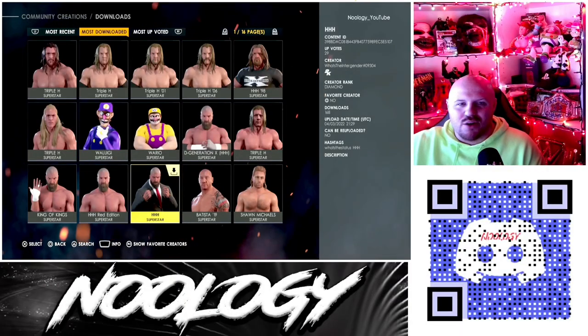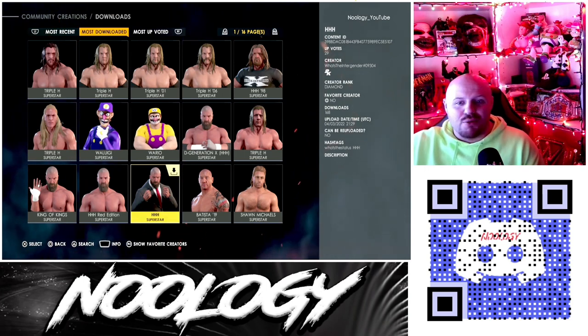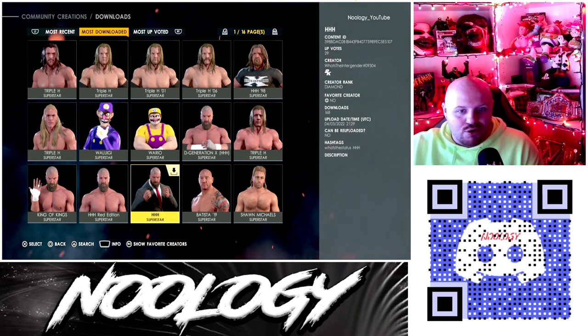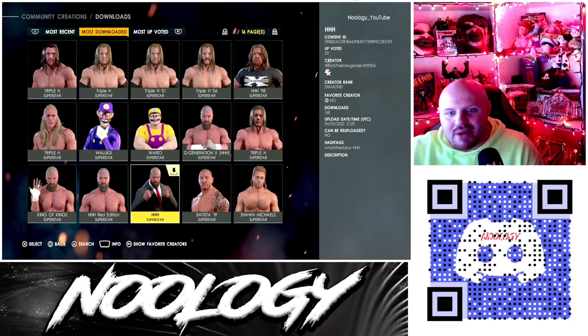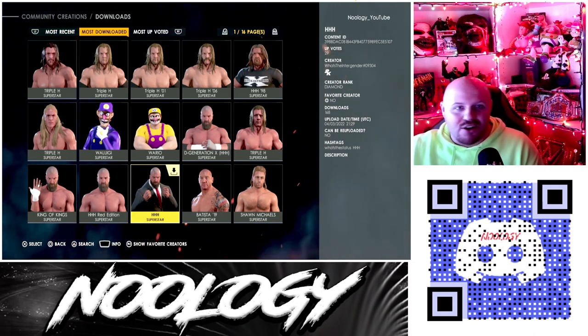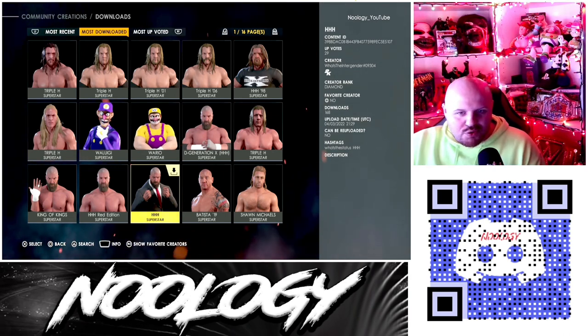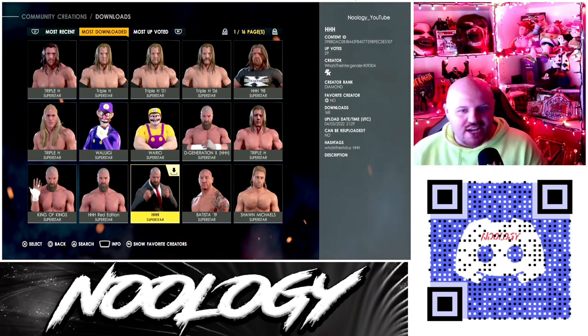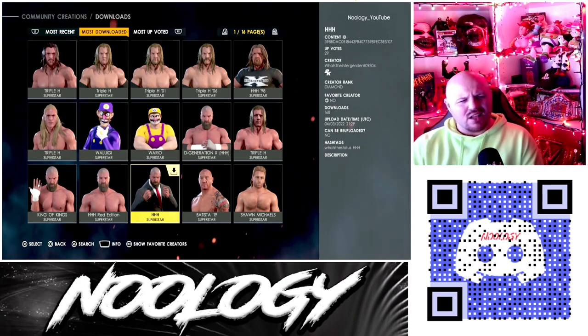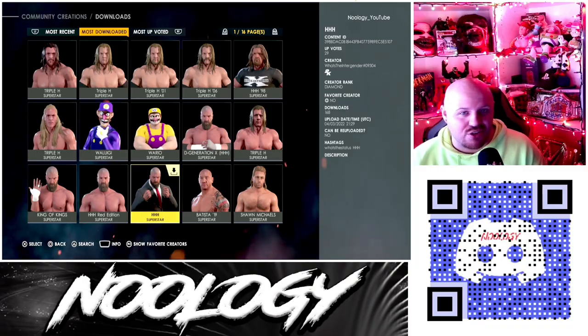What you guys are going to want to do is head on to the Community Creations. You're then going to want to type in Triple H — just H-H-H, or Triple H with a T. Doesn't really matter. You then want to come to page 1 of 16 under Most Downloaded, and you guys will see in the third column this one right here — this is his general manager attire — and you'll notice the image is a little further back. The reason why is because this Triple H is actually small.